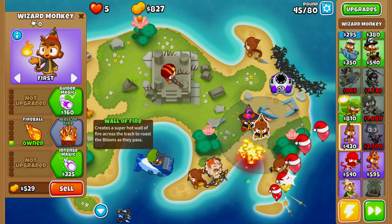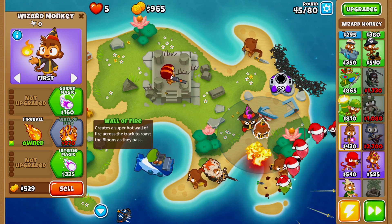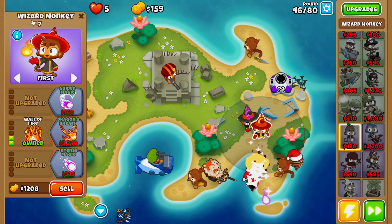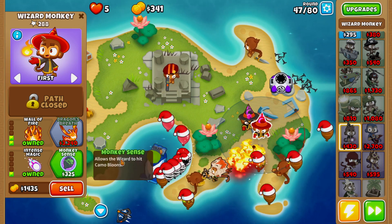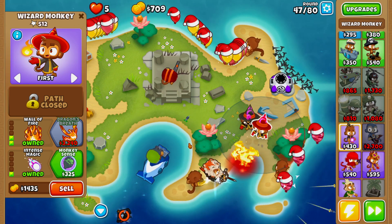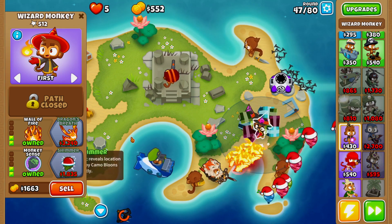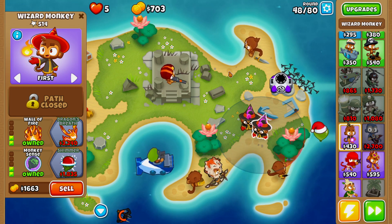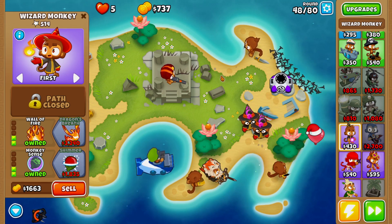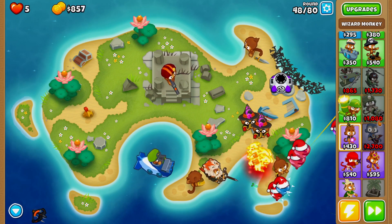The next thing we're saving up for is a second wall of fire. The reason I always go for a second wall of fire is because when one wall of fire isn't active, it's always nice to have a second one going. It was super sketchy but we survived — I activated Quincy's rapid fire a little bit too late. Now that we have these two wizard monkeys going with their walls of fire, we're in a very very good position.